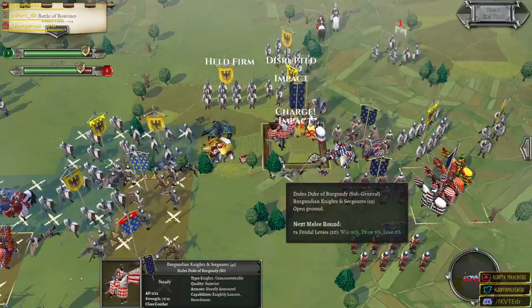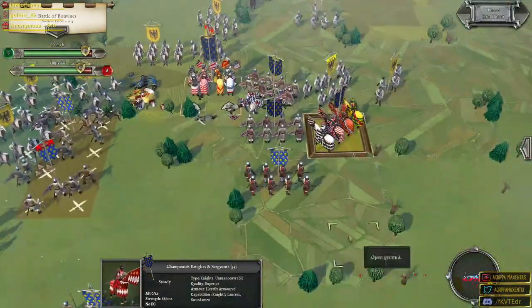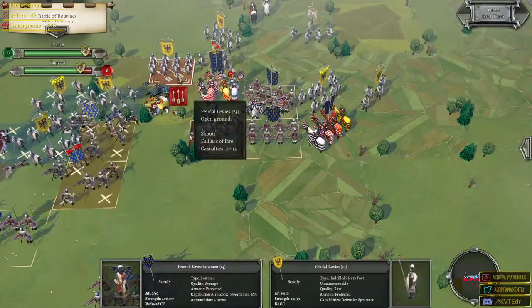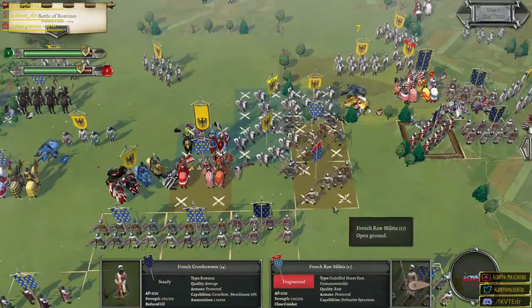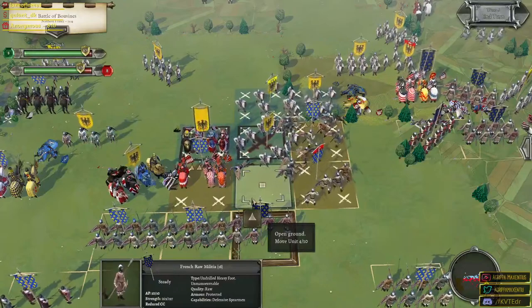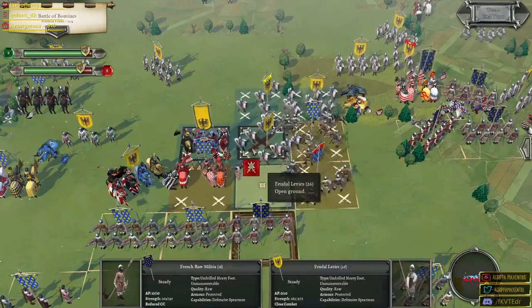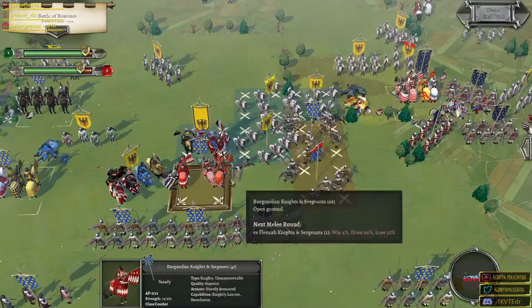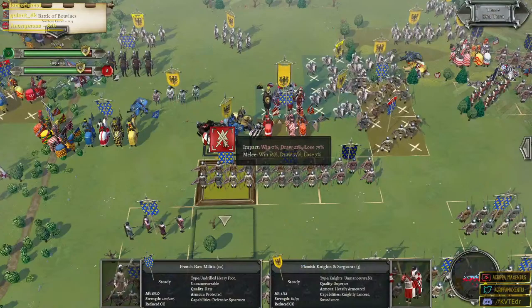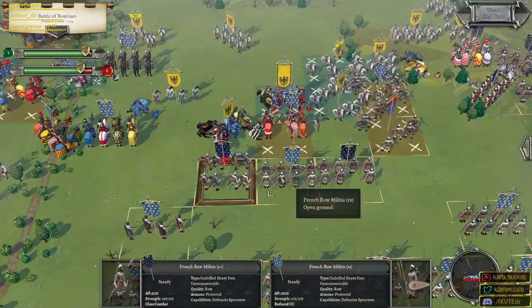I don't like the flank attack but that calmed down the knights and sergeants — they won't try that again. Let's see what we can do against this guy. Fragmentation — let's send in the Duke of Burgundy! A charge, a positive disruption, and fragmentation amongst the enemy — not bad at all! I have to send in the archers — though I keep calling them archers but crossbowmen aren't really archers, are they? I want to stop this cavalry because they're going to flank attack our unit next turn.